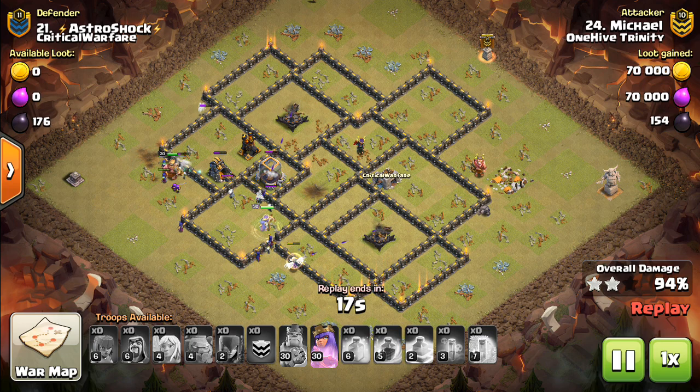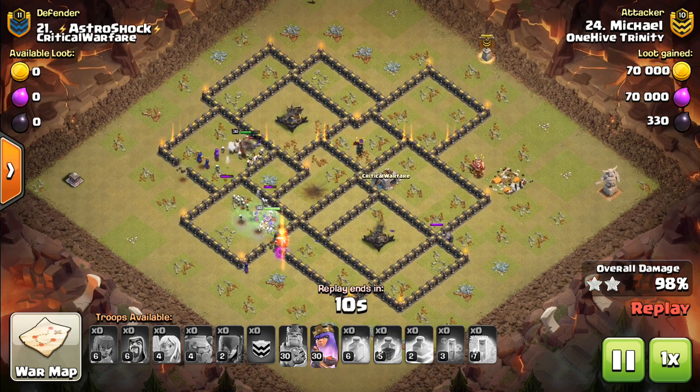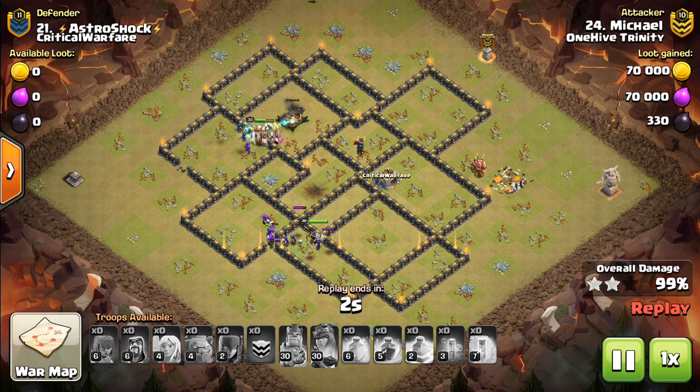Even if it makes Town Hall 10 harder, that's fine — Town Hall 10 is in a good spot but could be a little harder as well. So I'd like to see some kind of change, because you can see these two Expos don't quite go down, but the witches are just too powerful. They wrap around with the heroes, and this thing's pretty much over.